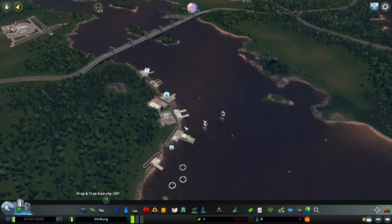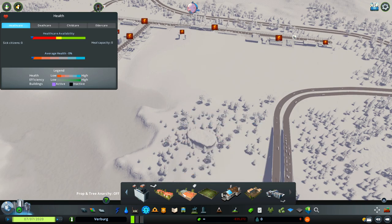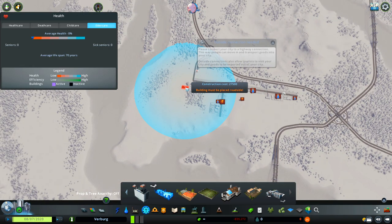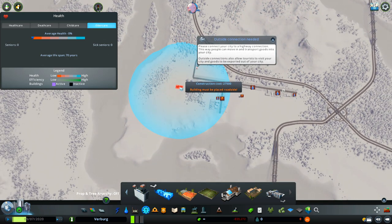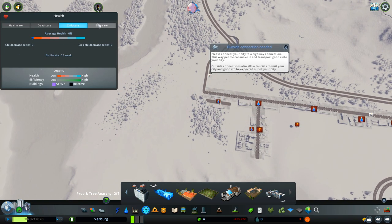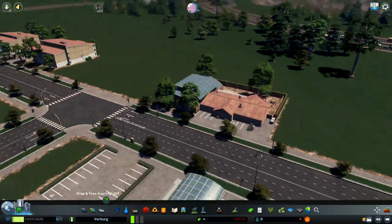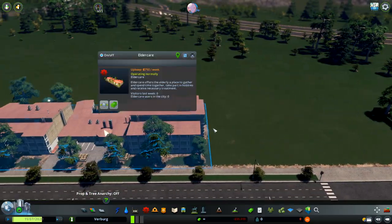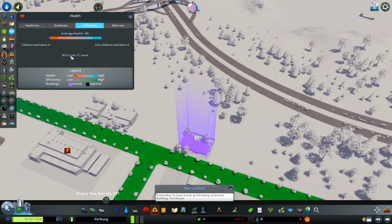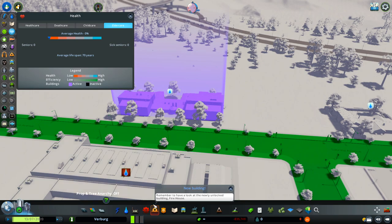We have a couple more changes in this DLC — we have health changes. We now have the healthcare center and the child health center. These two buildings with their coverage circles can fix health problems — one building is enough to cover almost the entire area of a starting city. We have new tabs in the health bar when we place these two buildings: one for child care and one for elder care, which is basically a retirement home. Child care will improve your birth rate in your city and elder care will increase the lifespan of your citizens.